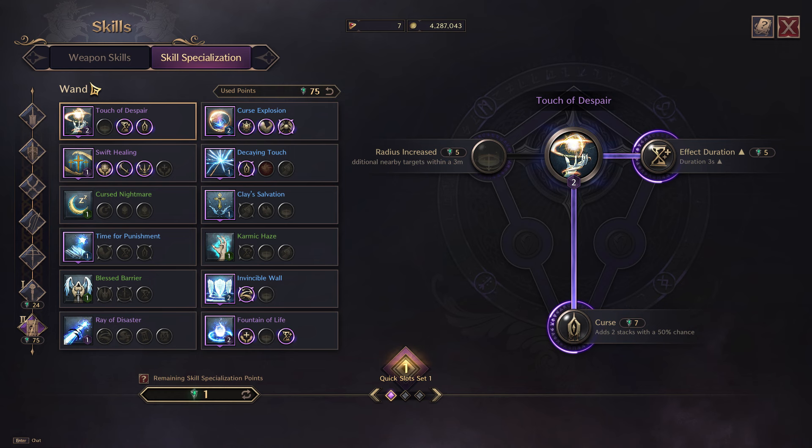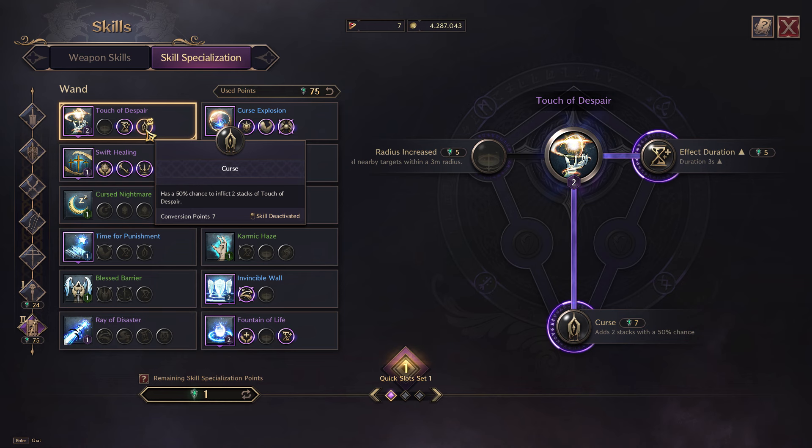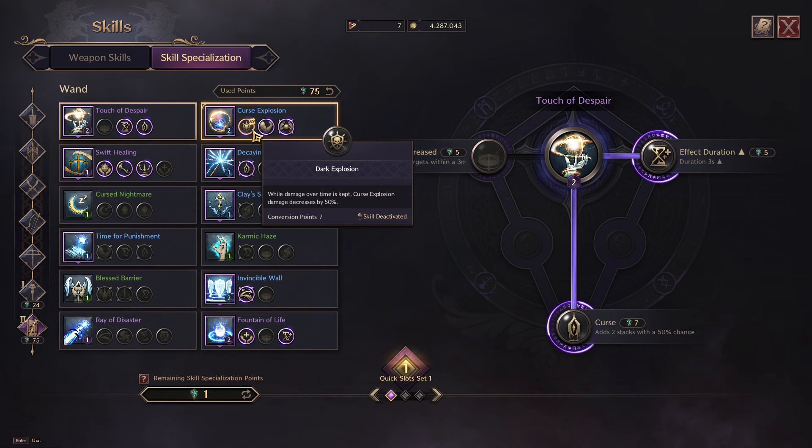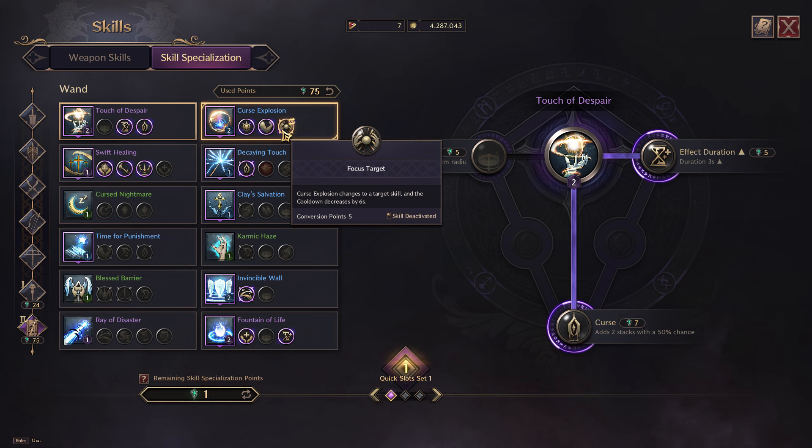For your wand, we have a ton of points since we're focusing on DoT damage. For Touch of Despair, choose effect duration to increase the duration, and also curse, which gives a 50% chance to inflict two stacks of Touch of Despair — really awesome. For Curse Explosion, choose all skill specializations: dark explosion, damage increase, as well as focus target, which changes Curse Explosion to a single target skill and reduces the cooldown by six seconds. So it's no longer an AoE — it's a single target instant cast ability.